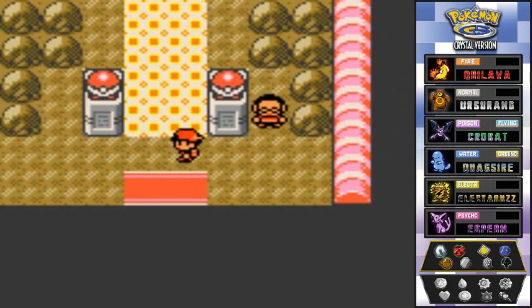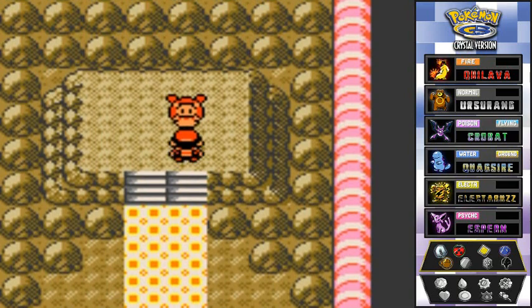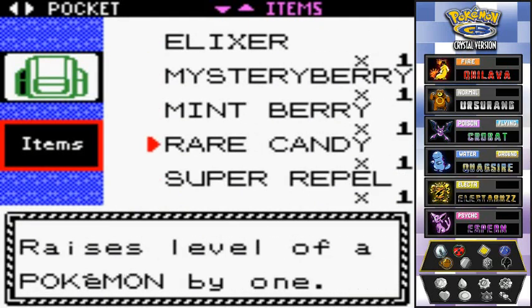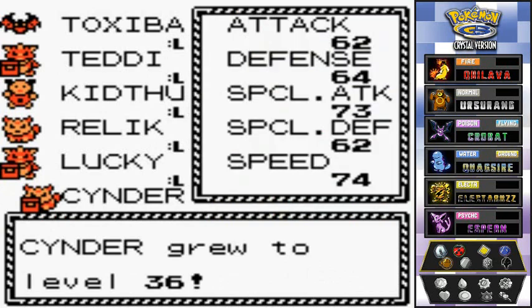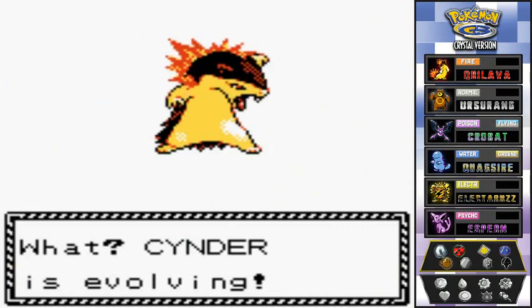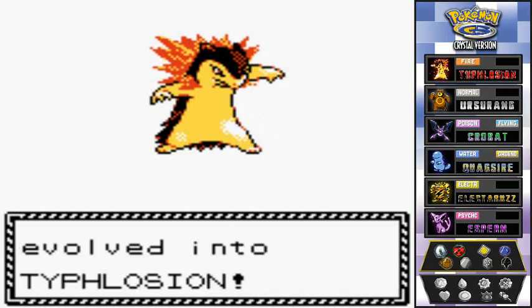At the gym, a guy says: 'Jasmine uses the newly discovered steel type Pokemon — I don't know very much about it.' Well, after 20 years we already know! Here's the thing — I've been saving this for a while. I have a Rare Candy and Cinder is at level 35, might as well use it now. Giving that Rare Candy to Cinder — and Cinder is finally evolving! Congratulations, Cinder has evolved into Typhlosion!